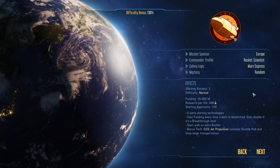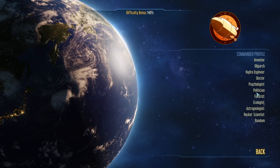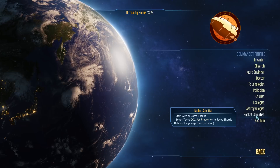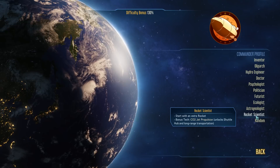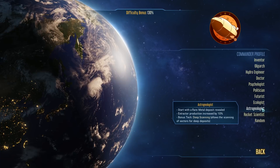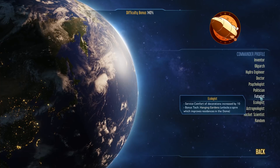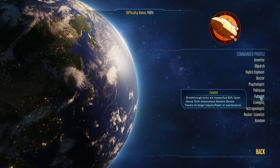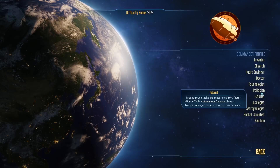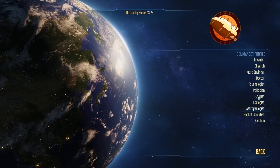For Commander Profile, the easiest one is the Rocket Scientist. Even though something like Politician has the lower difficulty bonus and I think long-term it's stronger, the Rocket Scientist starts with the Shuttle Hub and Long-Range Transportation Unlock, which is amazing. It does start with an extra rocket, which can be really important. But I think I'm going to pick something else — maybe the Futurist. Breakthrough techs are researched 30% faster, and playing as Europe we get funding every time we get a tech, and double if it's a breakthrough tech. Let's go Futurist — I think that's going to be a lot of fun.